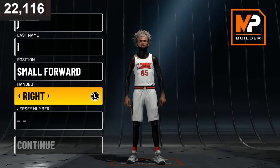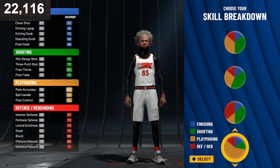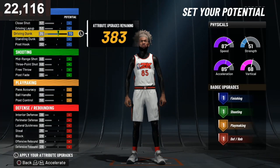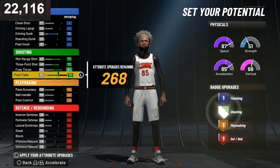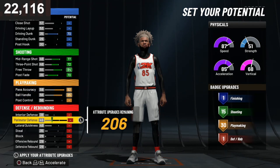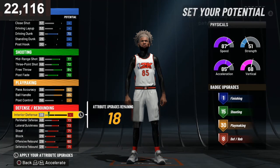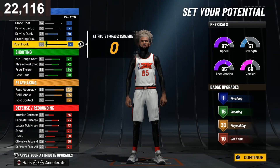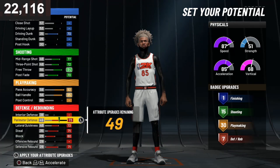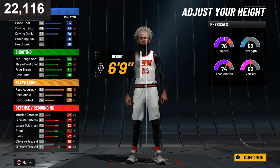For the small forward build, make it right or left — that's your own preference. Jersey number doesn't matter. You want to go with the pure playmaking build — pure speed, pure playmaking. Upgrade your driving dunk, get all your shooting, and upgrade your playmaking. That gives you 30, so that's perfect — you don't need to upgrade anything else. Then upgrade your defense; you get ten defensive. You could skip offensive rebound and get some finishing instead.